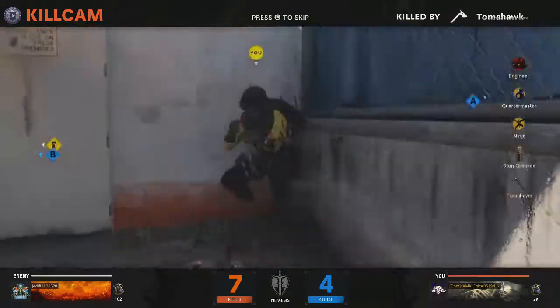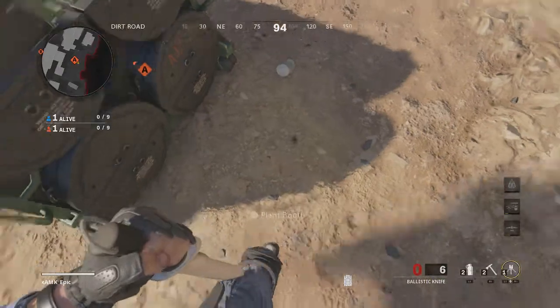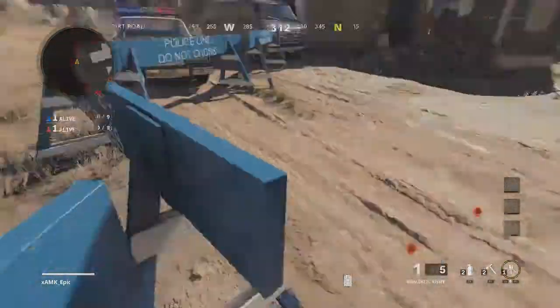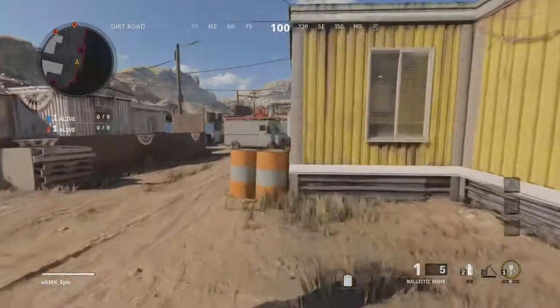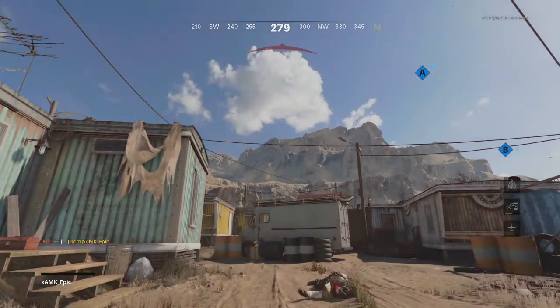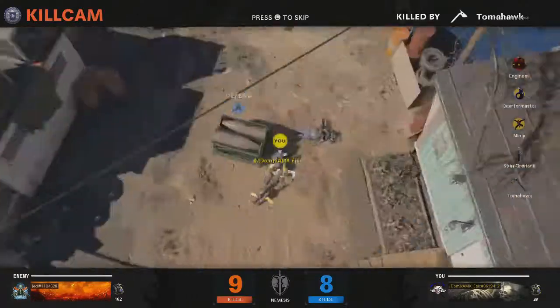Now we've got two bomb sites. For the first one, bomb site A, you're going to push into this corner and aim at 99 or 100 — for me it was 100, for others it was 99; it might be connection issues, so practice and see what works for you. Straight up, boom — easy, happy days.